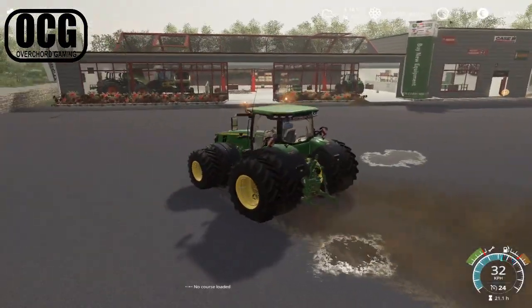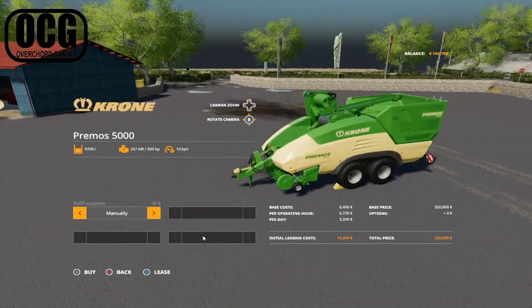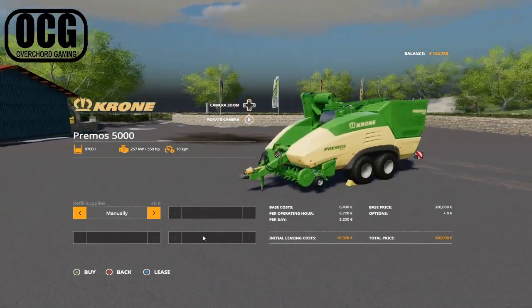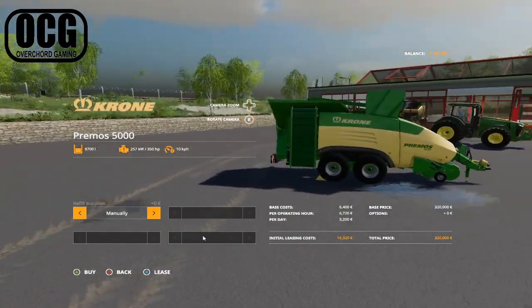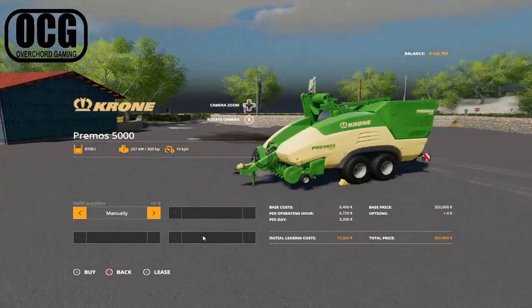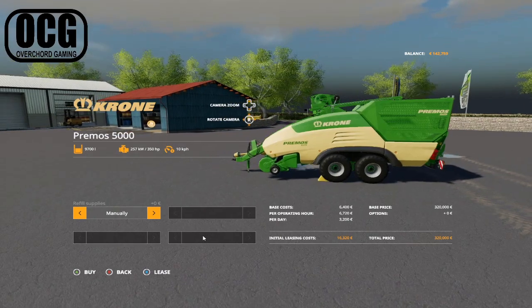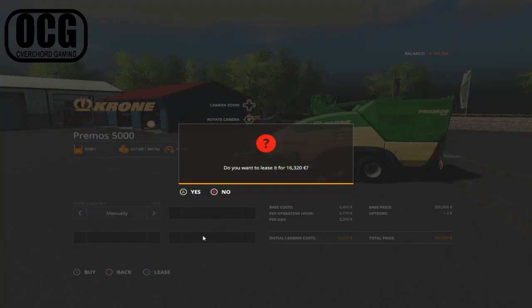We've arrived at the dealership and we'll see if they've got the machinery ready for us. This is the machine we're going to be leasing today - the Krone Primos 5000. It's got an unload chute for the pellets and we'll be able to mount a manual bale feeder. We're going to leave it on manual since we've got the molasses and we'll get some water in the tank. It does cost 320,000 euros, so we don't have that kind of money - we're just going to be leasing it. It's 16,320 plus another almost 7,000 per hour, so we may go over one hour of use.